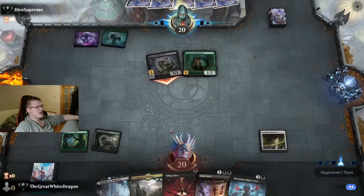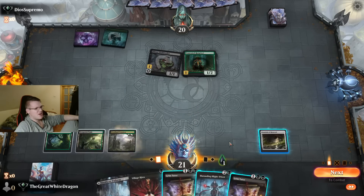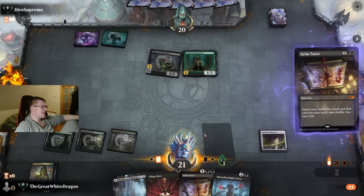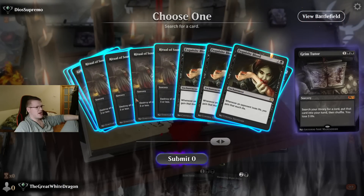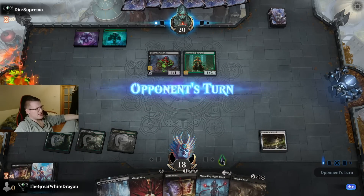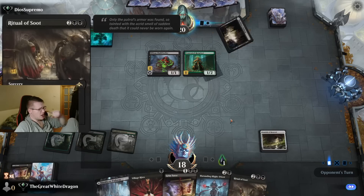Our opponent is progressing the 'destroy enemy with no survivors' pot. But Grim Tutor kind of fixes most problems in my life — that's why it's called a deal with the devil, I guess. I think it's pretty good. Never punished. That is the way of the game.